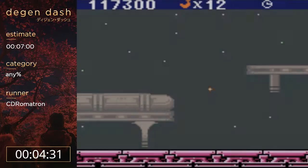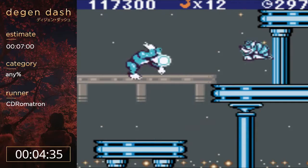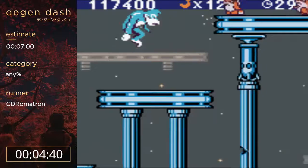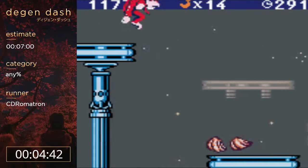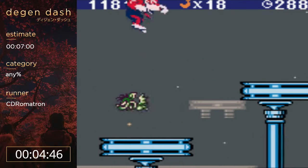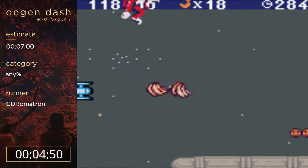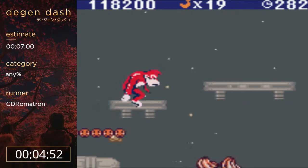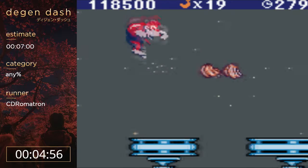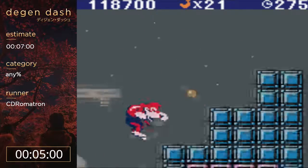This is 5-3 - a fairly straightforward level which we're going to be using Donkey hovering in. We're going to run up here, if I get the jump, and we're going to damage boost through here so we can get back to red Donkey Kong and Donkey hover. I'm going to jump over this guy, go full speed, and use Donkey hovering to make that platform. And we made it!